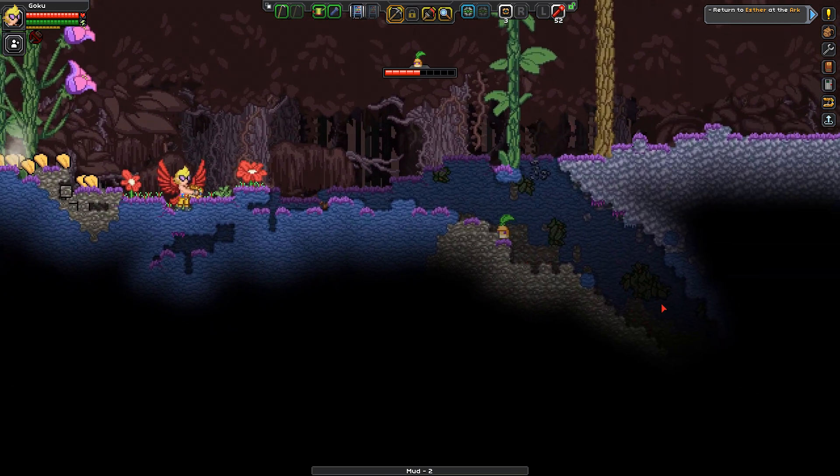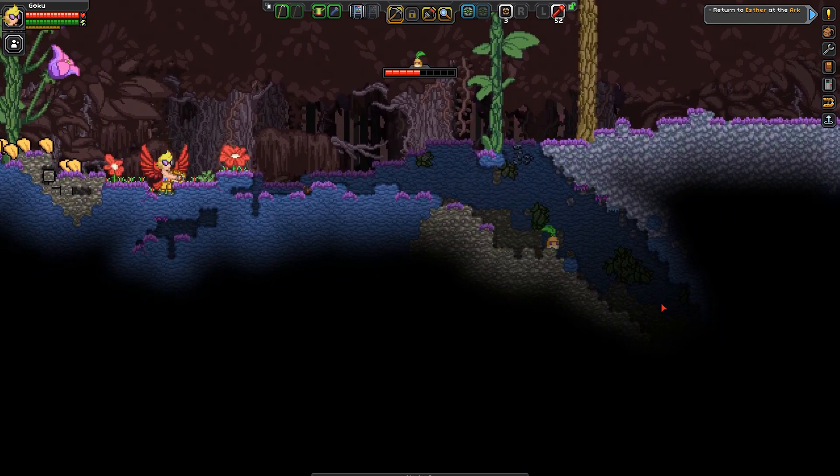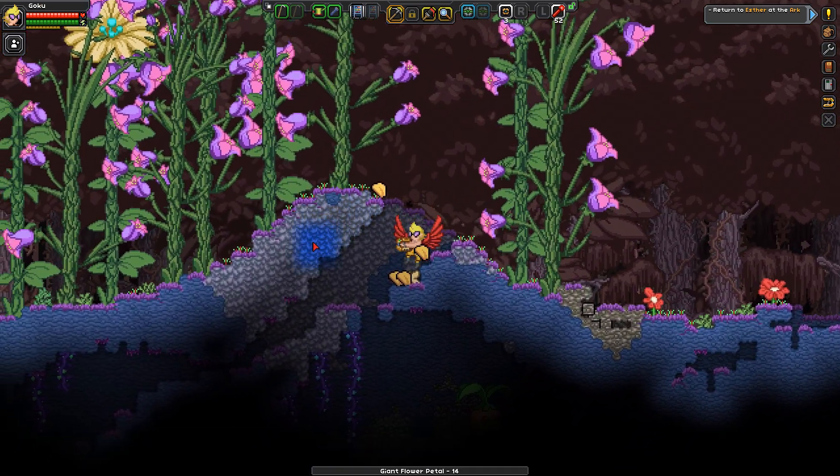He's dead, Jim. I don't understand the pet mechanics. Like, we're on this planet, and that's an equal tier enemy — why did my pet get one-hit? I don't know, but I told you it was going to happen. So what I can do is make a pet station and then you can heal them.